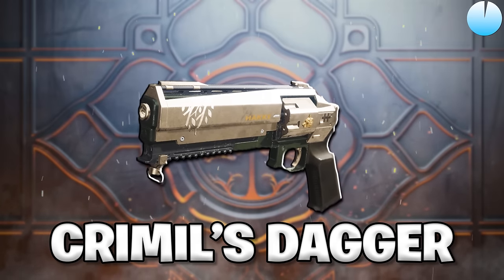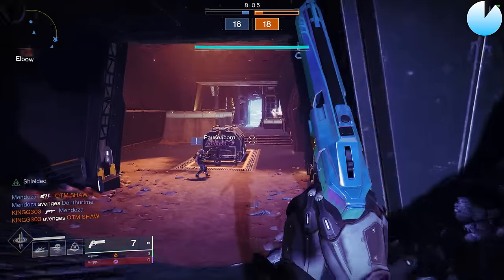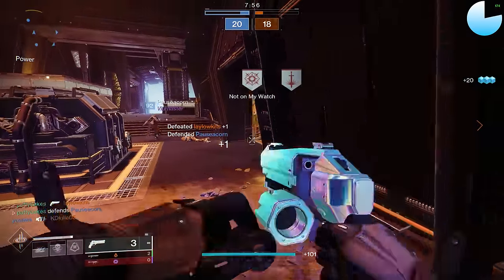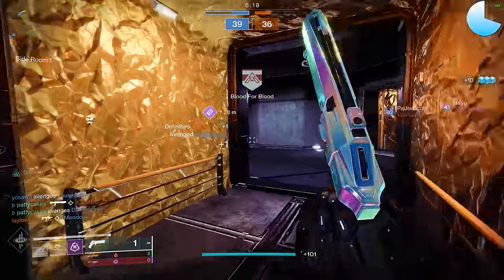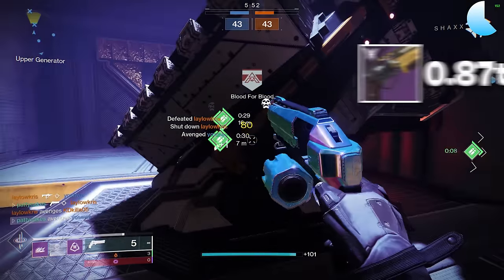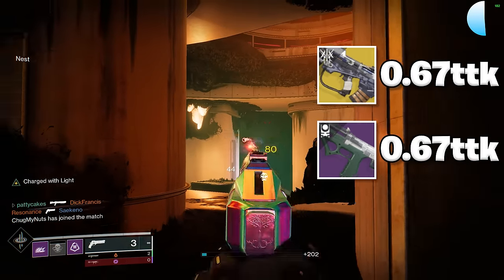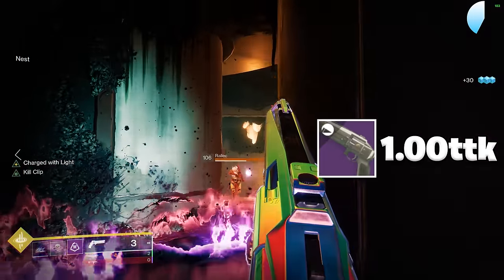Next up is Crimmel's Dagger, another 120 RPM hand cannon. Most of us love hand cannons because they're satisfying to use, but as a community we often forget that hand cannons have a very clear weakness: they have bad total damage output. Your lethality against multiple players or against players with healing, damage resistance, or overshields is pretty limited. They also have a somewhat mediocre kill time. The 0.87-second time to kill from landing 3 headshots on a 140 RPM hand cannon really isn't all that great compared to high-impact pulse rifles and SMGs. Hand cannons lose the TTK duel against basically every other weapon type in the game, and 120 RPM hand cannons are even worse at this — which is why peak shotting is so important.